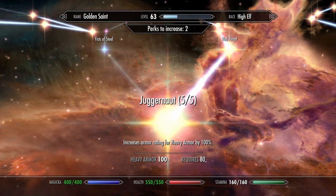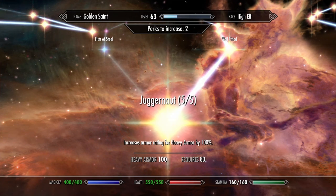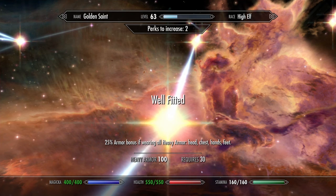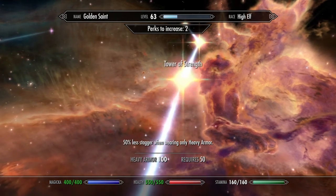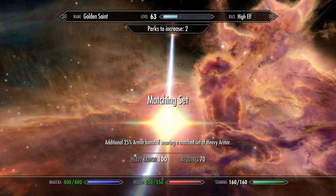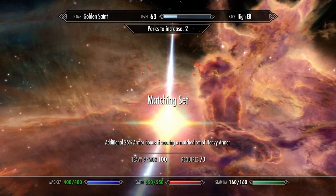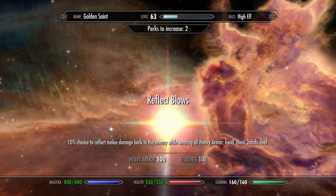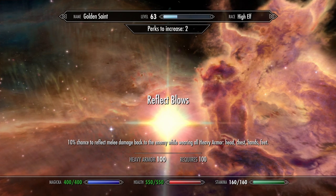The golden armor is heavy armor, so you're going to want to max out Juggernaut so armor rating is increased by 100%. Then Well Fitted for a 25% armor bonus if wearing all heavy armor. Tower of Strength for 50% less stagger. Matching Set — this is a matching set — so you'll get an additional 25% armor bonus. And then Reflect Blows: 10% chance to reflect melee damage back on an enemy while wearing heavy armor.